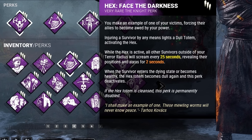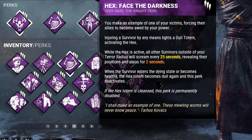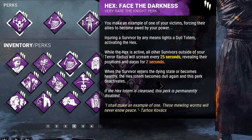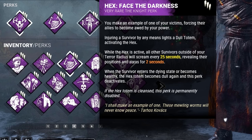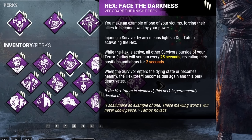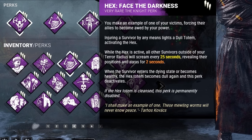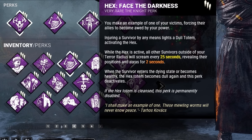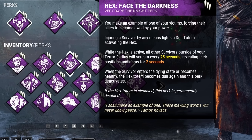For our third perk, we're bringing in Hex Face the Darkness. Injuring a survivor by any means is going to light a dull totem, activating the perk. While the perk is active, all other survivors outside of your terror radius will scream every 25 seconds, revealing their positions and auras for 2 seconds. Now remember, whenever you scream, it actually interrupts your action. So if survivors are working on a totem and then they scream, it will interrupt them, making them start over. When the initial survivor enters the dying state or becomes healthy, the Hex Totem becomes dull again and this perk deactivates. This keeps happening until the Hex Totem is cleansed, then the perk is permanently removed.